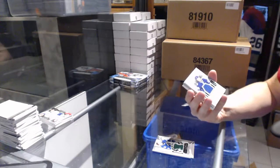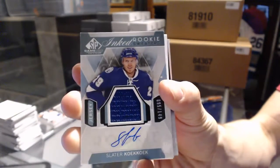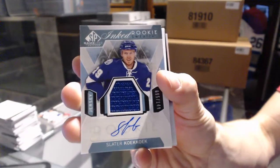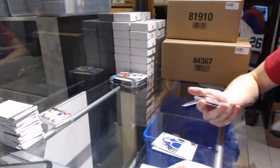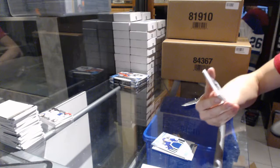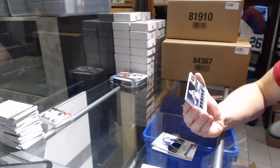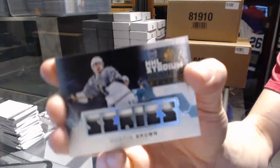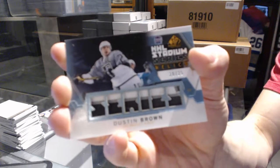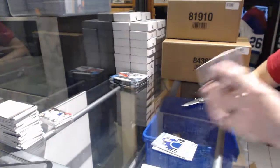Inked Rookie Sweaters number 2 of 149 — Slater Koekkoek. We've got a three-color Stadium Series Relics patch number 19 of 25 — Dustin Brown.